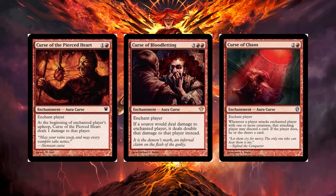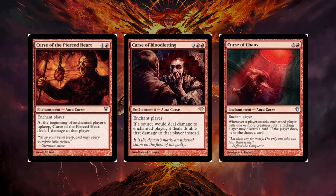Curse of the Pierced Heart for one and a red: at the beginning of the enchanted player's upkeep they take one damage — it adds up over a long game. Curse of Bloodletting costs three red red and causes the enchanted player to take double damage from anything that hits them — huge. And for the last red curse, Curse of Chaos for two and a red: whenever a player attacks the enchanted player with one or more creatures, that attacking player may discard a card and if they do, draw a card. A little rummaging can go a long way.